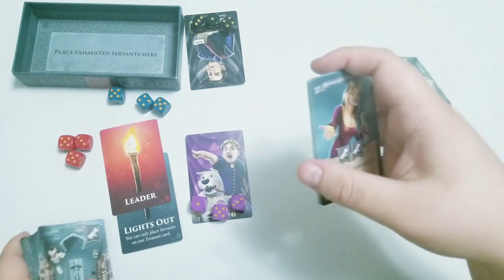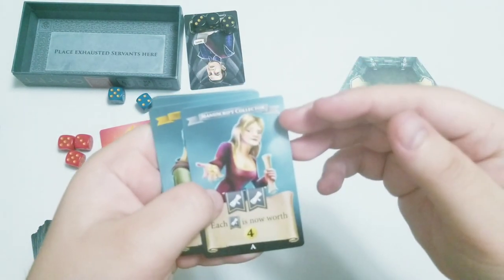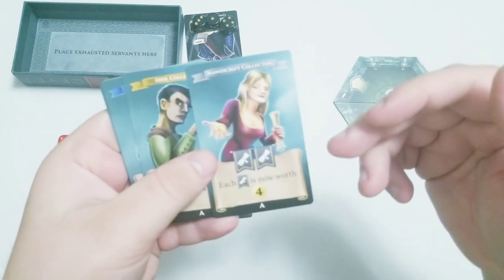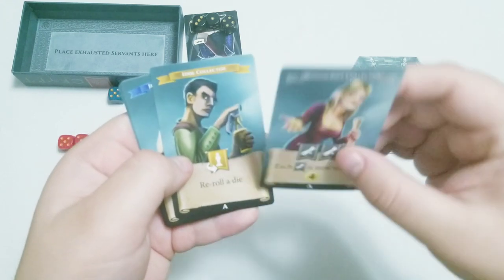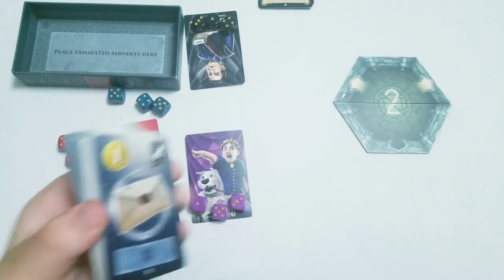Now we have these Collector cards. If you guys have played Splendor, this is kind of similar. There's their name, the prerequisites for getting them — and there are two types of prerequisites, I'll get into those later. This is just a parameter one: once you hit these parameters, you enable this effect. This is a more active one — whenever you activate this, you get to use it. We'll get to that in just a minute, because it won't make sense until we talk about treasure.